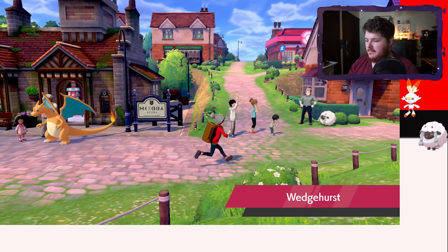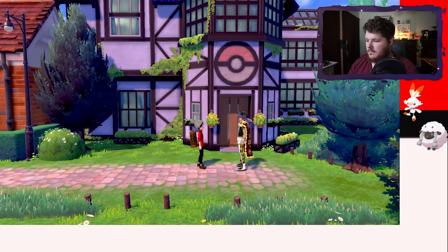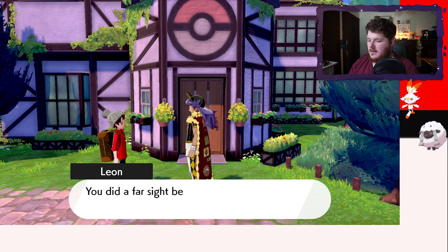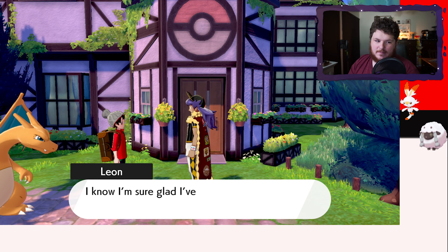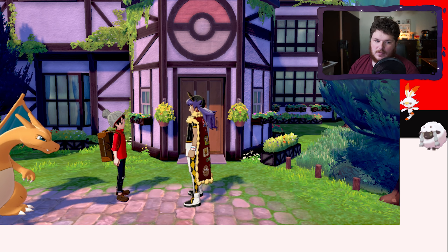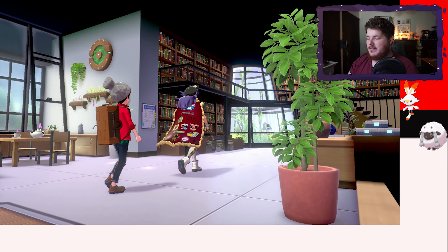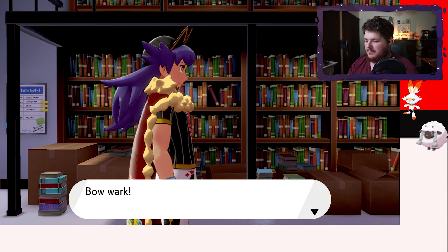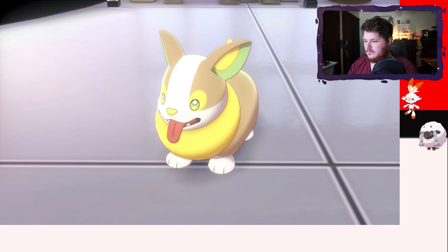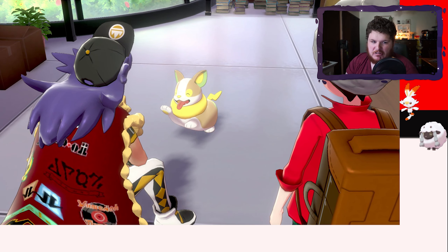Oh, it's Charizard — hey bud. Hey Leon! Charizard lumbering up behind us. We don't really care that much about the story, we're just in it for the challenge. I like that he wears a cape — he doesn't have to wear a cape. Little Yamper, little Yamper.